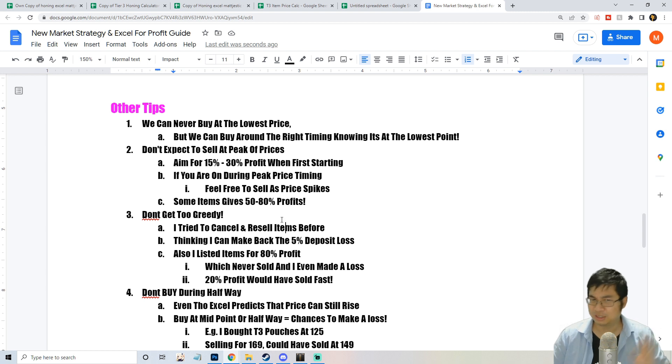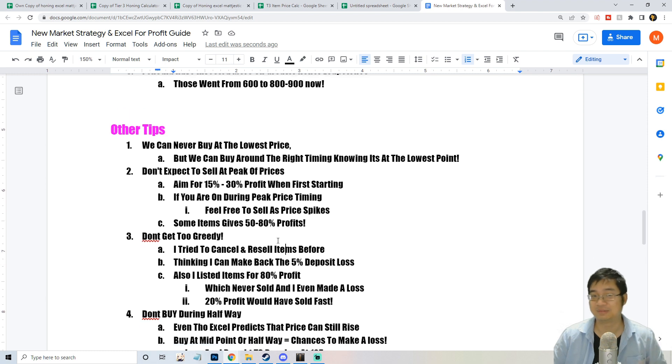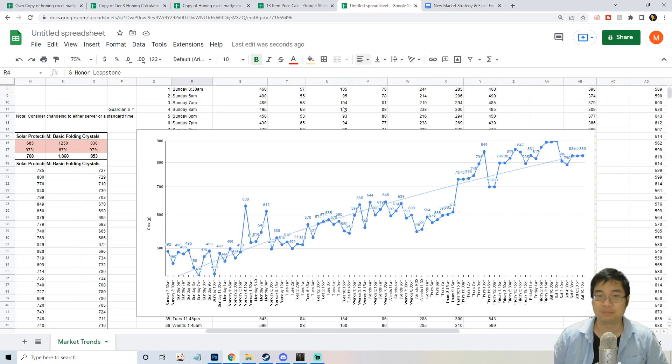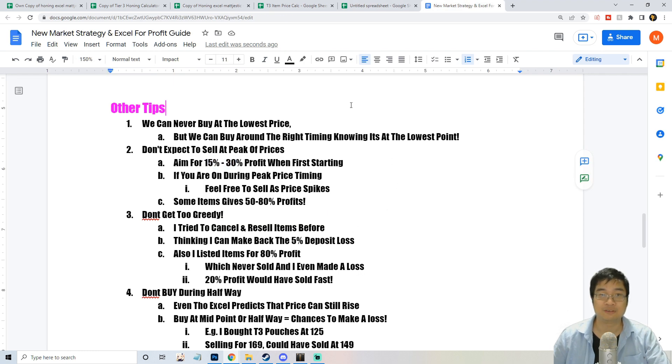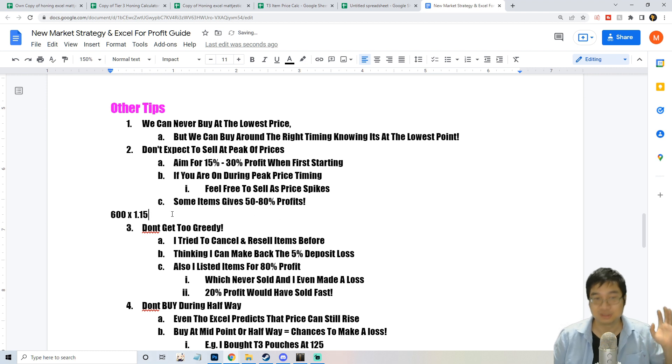I have some additional tips to share. Try to aim for 15 to 30% profit. If you bought an item for 600 gold, multiply by 1.3 for 30% profit, or by 1.15 for 15% profit. Start with those targets when first trading items.